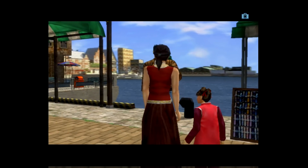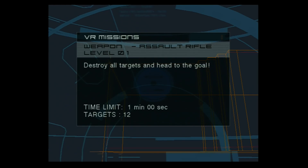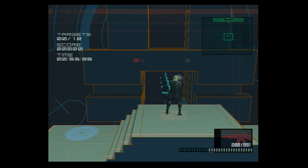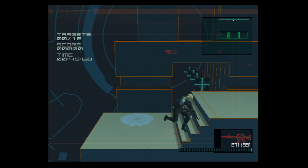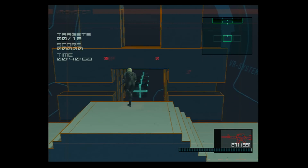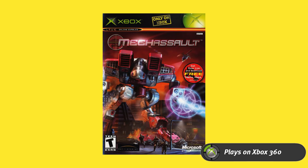Next up is Metal Gear Solid 2: Substance. I believe this came out first on Xbox — I actually didn't even know there was a PS2 version until the triple pack came out. This version had a ton of extras — extra VR missions, extra story missions, and just a ton of cool stuff. For fans of Metal Gear Solid 2 it was worth checking out, especially because it looked a lot better. Now you don't really need it because it's bundled into every HD collection, but for the time it was the best way to play.